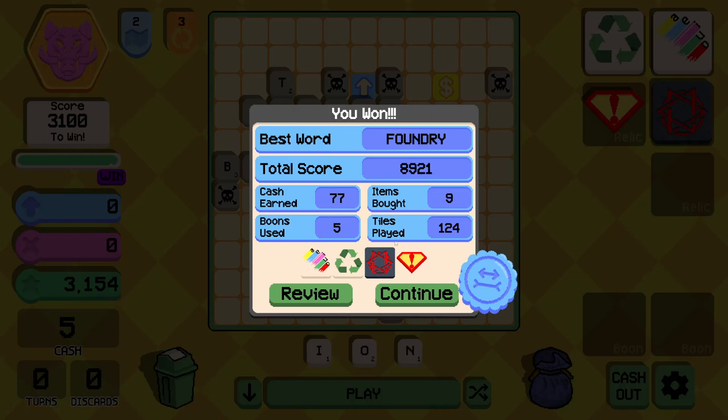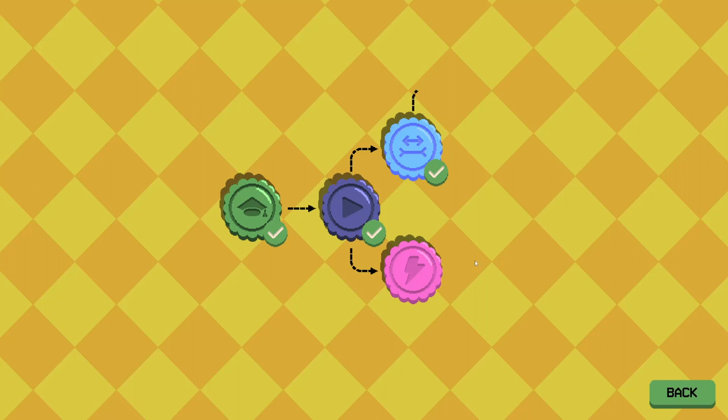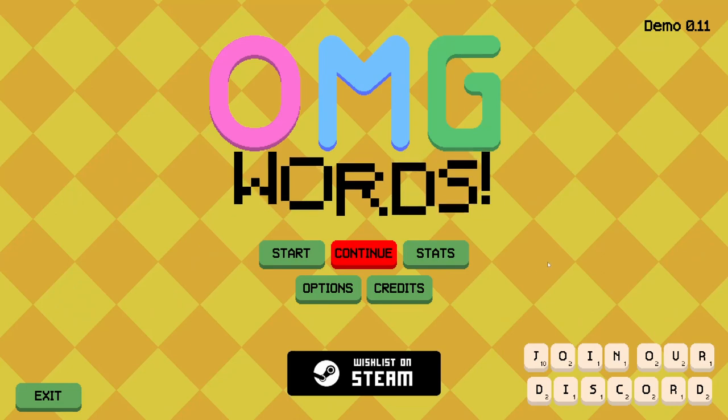Total score 8921, 77 cash earned, 5 boons, 124 tiles — beautiful. After the tutorial and the first level, I thought this was gonna be easy because, you know, they're just words. But there's a lot more to it than that, and it's actually quite satisfying to play. I'm gonna leave it there though.